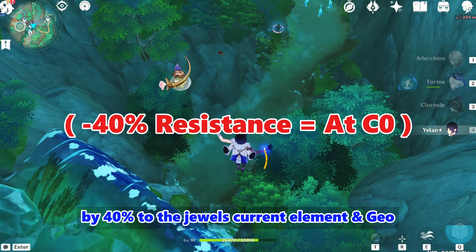Xylanin's jewels light up based on the elements of her teammates — first pyro, then electro, hydro, cryo, and finally geo. This visual representation isn't just for aesthetics; it directly impacts the buffs she applies. Upon exiting the Night Soul state, she creates a resistance-reducing halo, further debuffing enemies within its area.